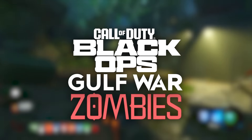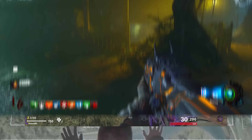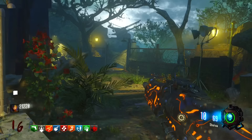Black Ops Gulf War Zombies — new gameplay details regarding the maps, wonder weapons, easter eggs and more. I've been covering lots of leaks and rumours surrounding this year's Call of Duty game, which is going to be the return to round-based from Treyarch, the sequel to Black Ops Cold War, set in the 90s slash early 2000s. We've already received a lot of information from prior leaks and rumours.